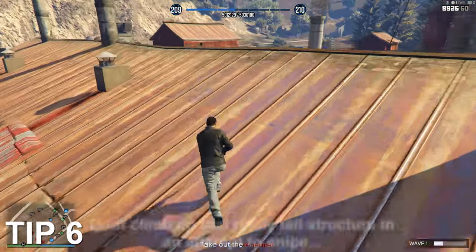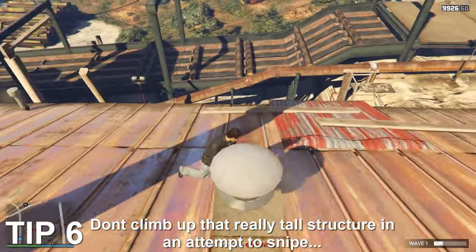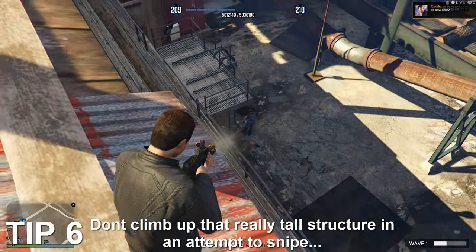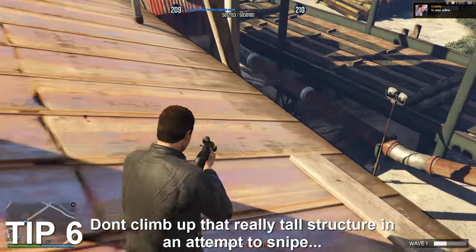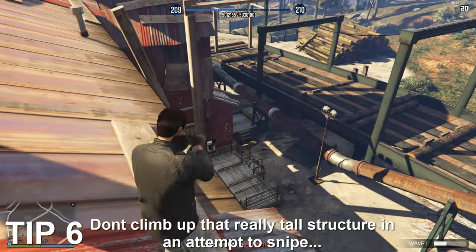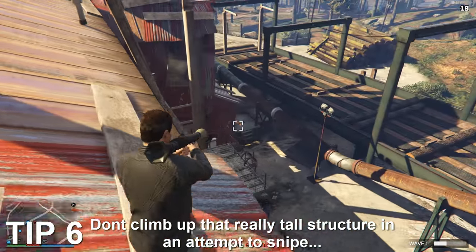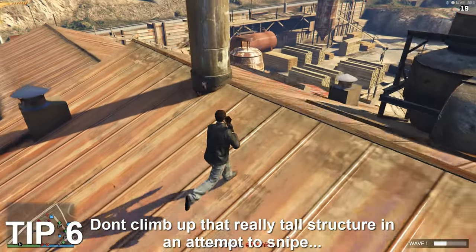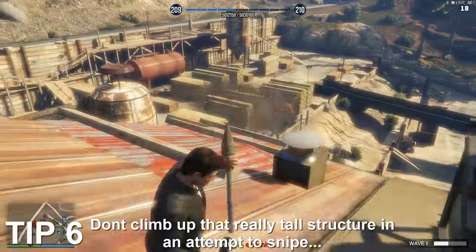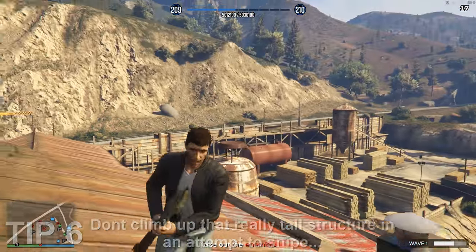The final tip is to avoid excessively high areas. It may seem awesome to use a high area for a great vantage point for sniping, but although you do have a really good vantage point, the NPCs more often than not have the ability and accuracy to repeatedly shoot at you, and you may find that you're taking cover a lot more than you first expected. If you want to snipe, I'd recommend simply standing on the roofs of buildings — then at least if you get shot, you have plenty of room to take cover and recuperate.